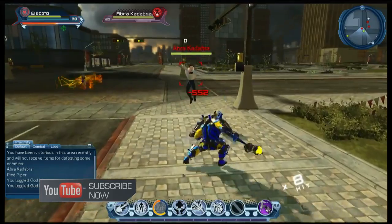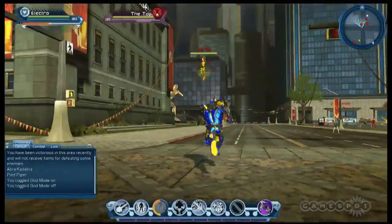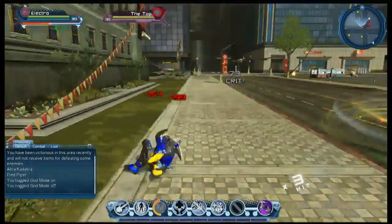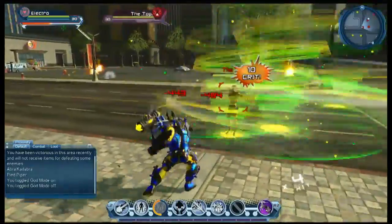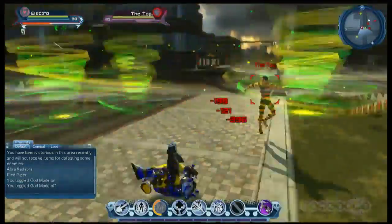This is Abracadabra. You can find him in the open world, also in the Flash duo. Here's one of the bounties you're going to find in Metropolis and Gotham - it's the Top. He sort of spins around a lot. Obviously he's called the Top, so you can kind of figure out what he does, and there it is in full effect right there.